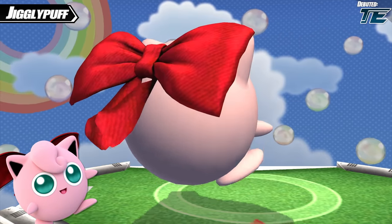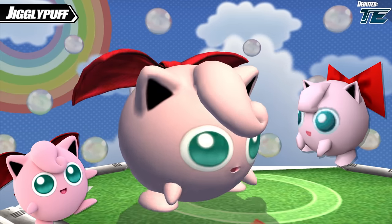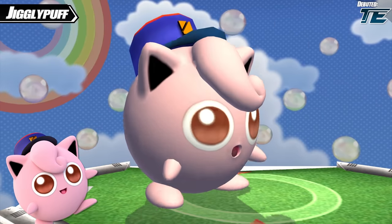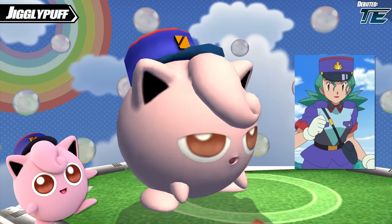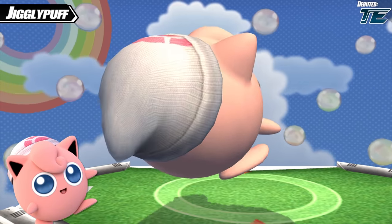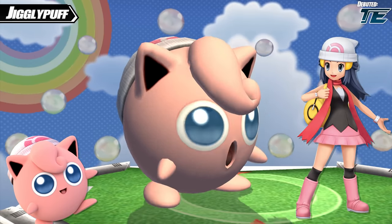The next accessory comes from Smash 64: Jigglypuff's bow. All of her costumes in 64 were different colored bows, but just the red one makes a return. The next outfit gives Jigglypuff a hat based on Officer Jenny's hat from the Pokemon anime, with her eyes made red to match Jenny's eyes. And the next hat is based on Dawn's hat from Pokemon Diamond, Pearl, and Platinum, with Jigglypuff's eyes also very slightly adjusted to match Dawn's eyes.